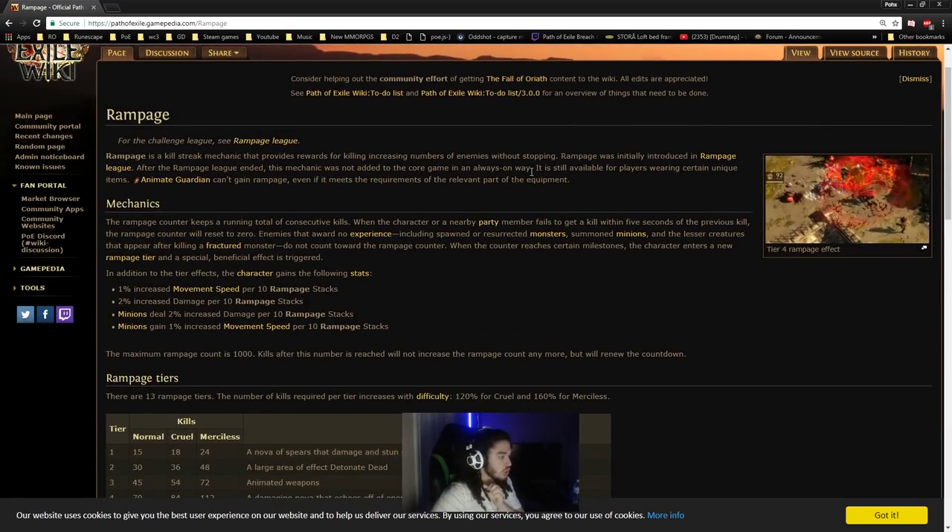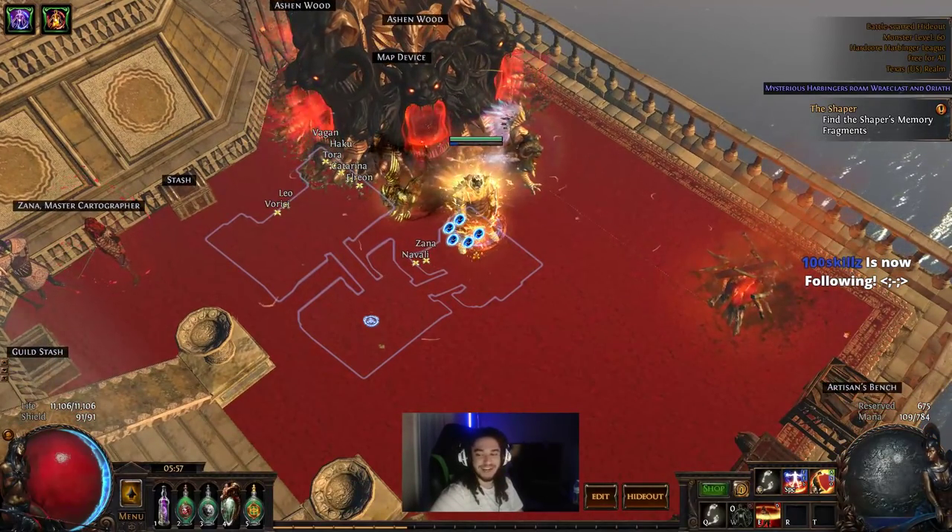That pretty much concludes everything. Here is the cool part: 1% increased movement speed per 10 Rampage stacks, 2% increased damage per 10 Rampage stacks, minions deal 2% increased damage per 10 Rampage stacks, and minions gain movement speed per 10 Rampage stacks. So very good for summoners too. Anyway, I'm going to catch you guys later. Hope you guys had a wonderful time — if you did, please remember to like, share, and subscribe. And remember you can catch me streaming live every day at twitch.tv/pox. Hope you guys have a wonderful time and I'll see you all tomorrow. Take care, everybody.